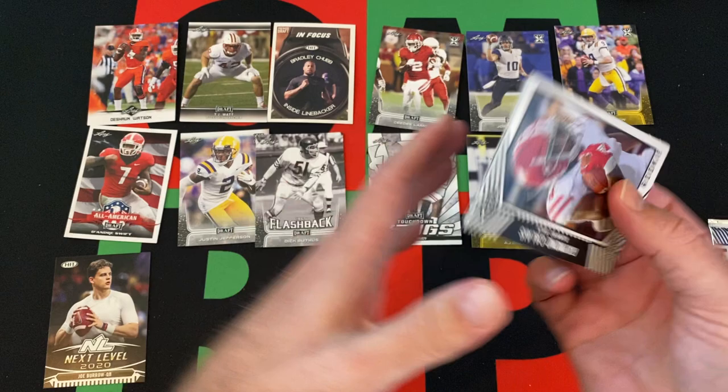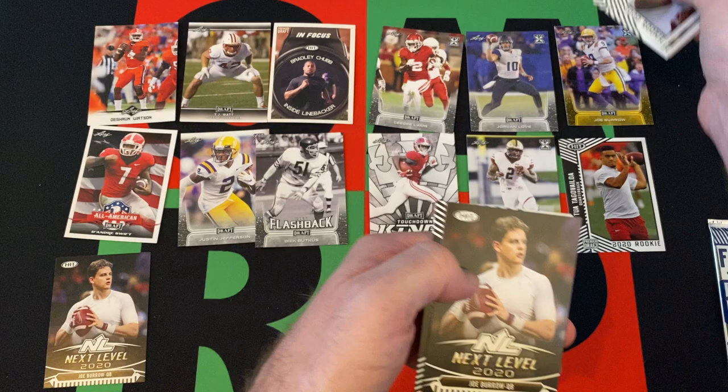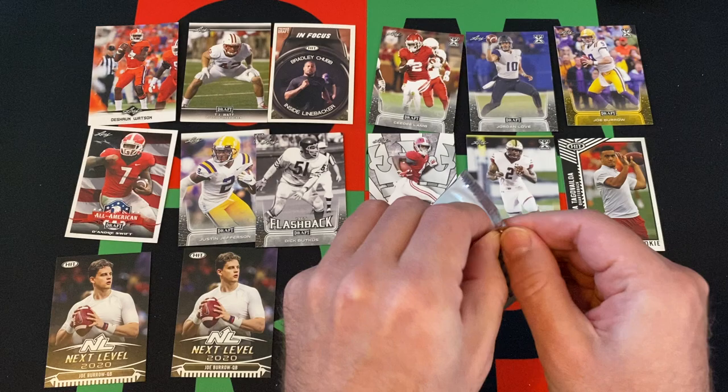Next one — we got Raymond Calas, however you say it, Sage Lewis, Carter Stanley Silver, another Joe Burrow — which, I believe that's the exact same card — and Troy Dye to round things out.